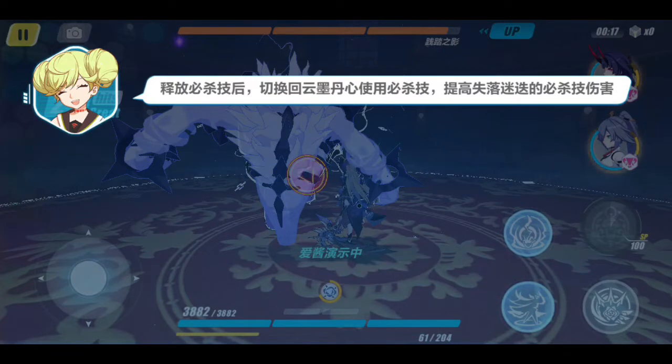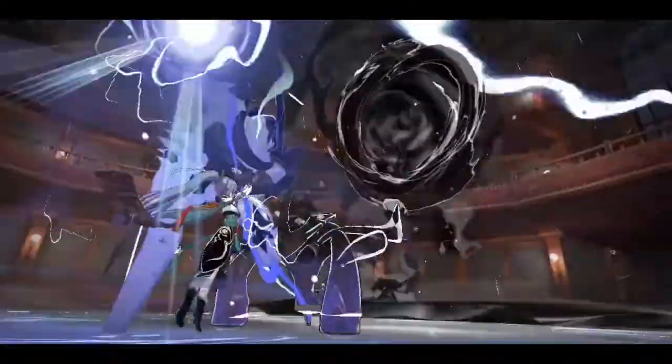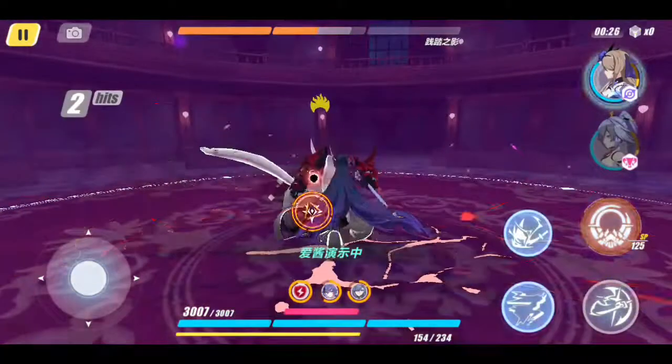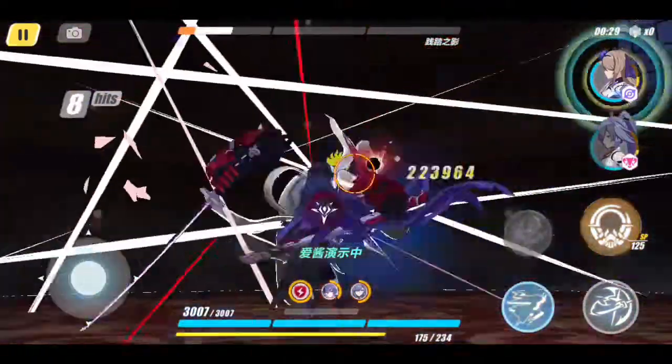In the meantime of Lost Rose's ultimate, you can switch to Azura Empyreya to cast another ultimate to further boost the full damage output. As you can see, two ultimates have been cast at once. Now for the final hit of Harithra of Thunder.